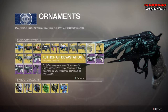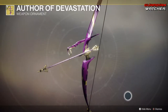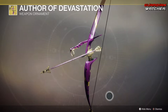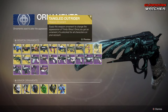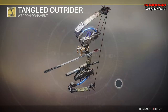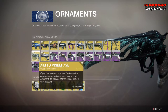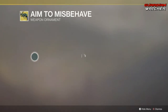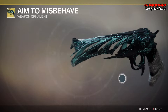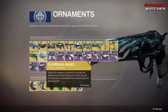Then we have the Author of Devastation for the Wish Ender — the Wish Ender is an exotic bow and this ornament looks pretty badass. And then the Tangled Outrider for the Trinity Ghoul, which is the other exotic bow. We also have Aim to Misbehave for the Malfeasance, and then Guardian Angel for the Chaperone.